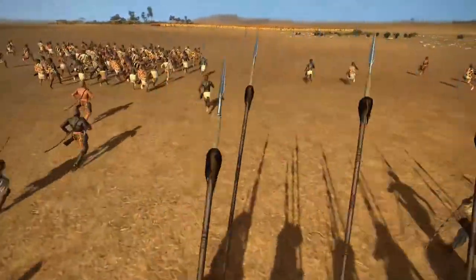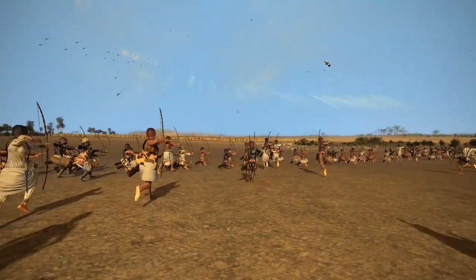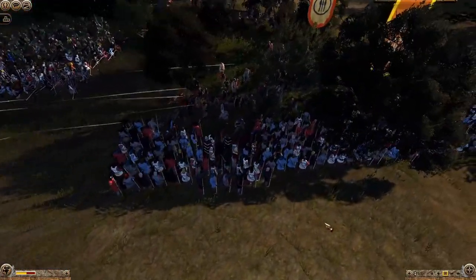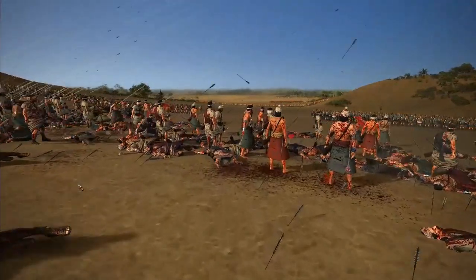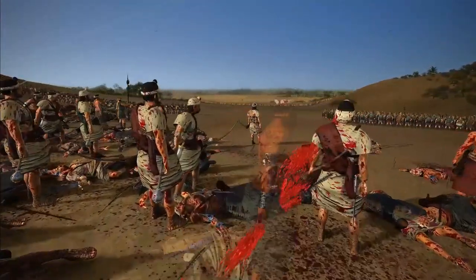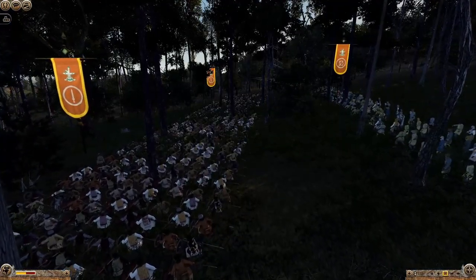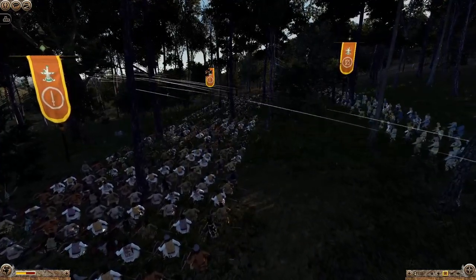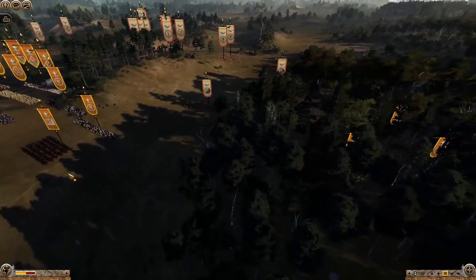For skirmishers, I recommend placing them somewhere safe with an advantage — such as firing into the weapon side of the enemy by positioning them on the left, or on high ground where they are safe and have a longer range. Maybe in a nearby forest along with other flanking units to hit the enemy from a second front. I would recommend no more than 3 units for this, as it would leave your rear quite vulnerable.